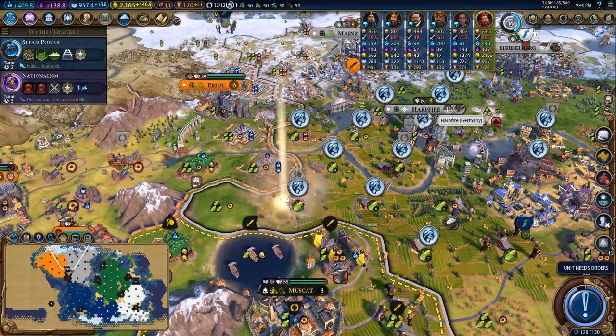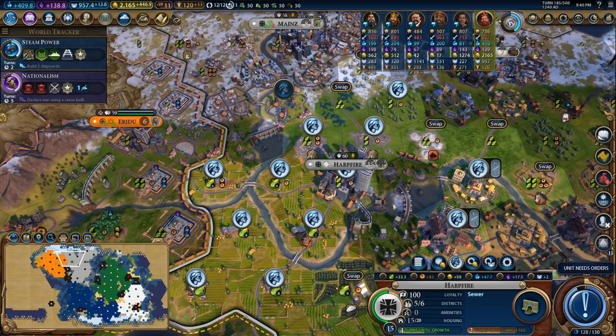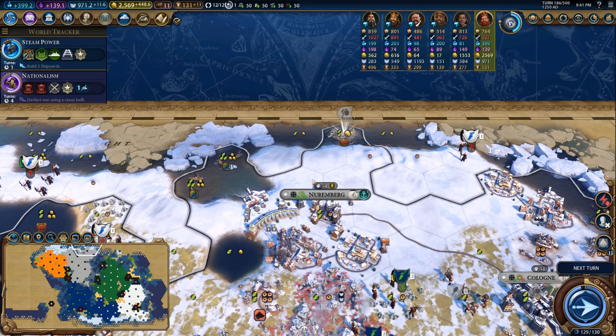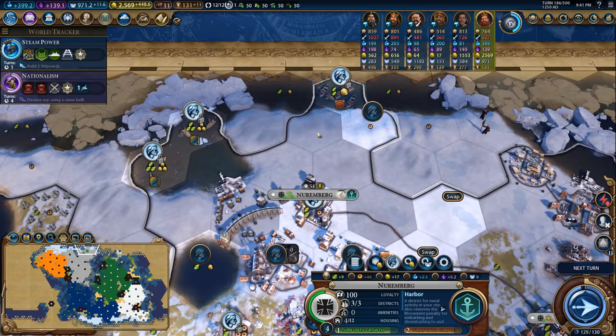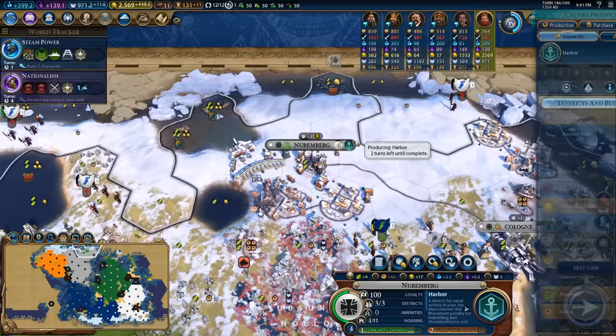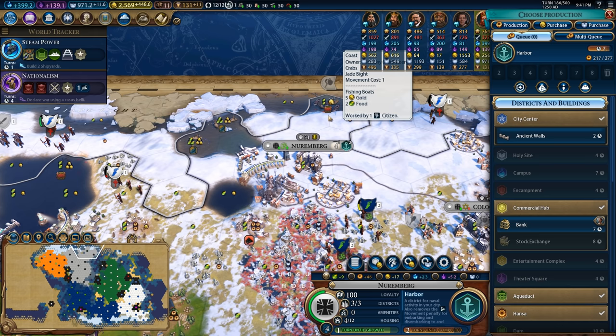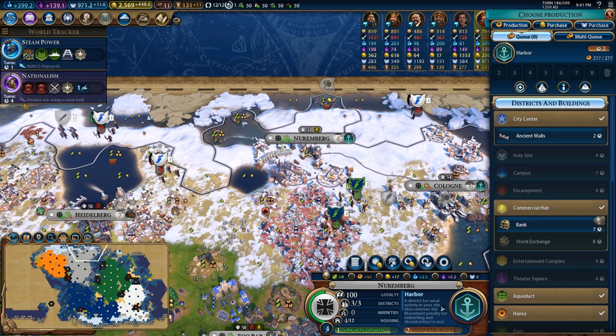Pop a farm down in here and now Harpfire is kind of in a similar position to Berlin - basically every tile improved with the exception of just a handful up here. Here we go, our final fishing boat in the city of Nuremberg, which is going to give this city some real growth tiles. The city will actually be able to produce enough food to feed itself, and once we get the neighborhood in here too it'll grow even faster. Once I have this harbor done, that'll be an extra plus three food, and then once I have the shipyard it'll be like plus four. The city is going to be able to grow very effectively even though it's basically settled in one of the most useless parts of the world imaginable.